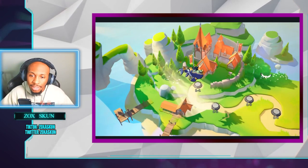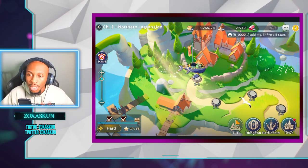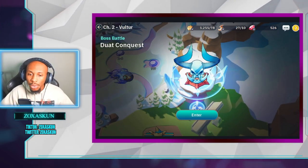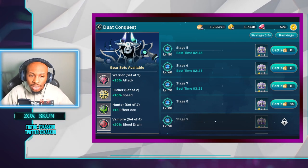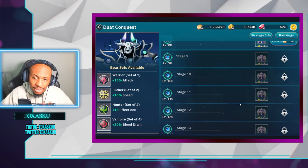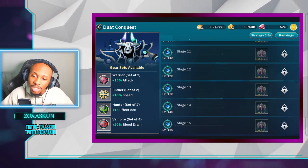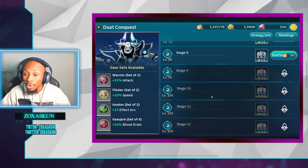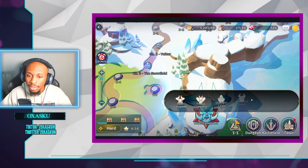In terms of where I'm at in content, I'm currently auto-farming on hard mode 1-1. For duo conquest, I'm on stage seven and might be able to do eight — I want to push as high as I can. I have a guide coming for that. The goal for now is to farm four and five star gear pieces efficiently, which I think will give me a decent gear shift. Ultimately the goal is six star pieces, but four and five star is a solid milestone for only being a few days in.